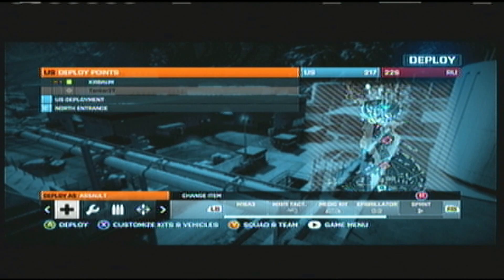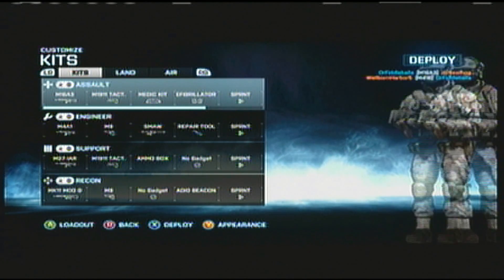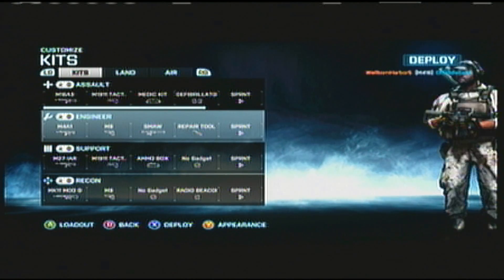You can also hit X on any of these classes and it'll bring up this screen right here. You can look at each of your classes — each of them will make your character look differently.